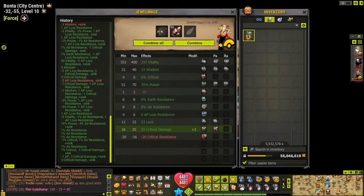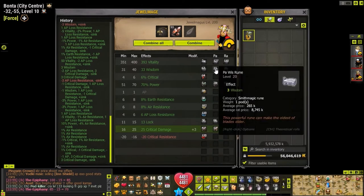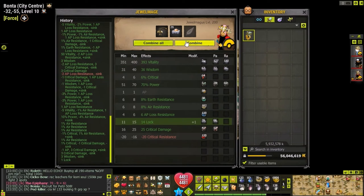It landed, so 85 minus 15 equals 70. Now I'm going to try to put free wisdom on it. It landed - free wisdom is worth 9 sync because one wisdom is worth 3 sync, so 70 minus 9 equals 61. Now I'm going to try and put on lock to make it perfect.